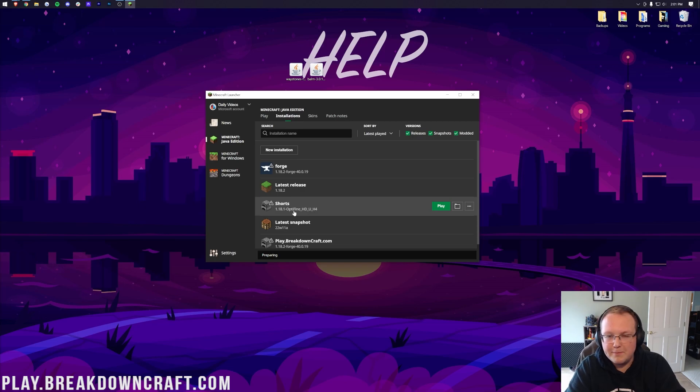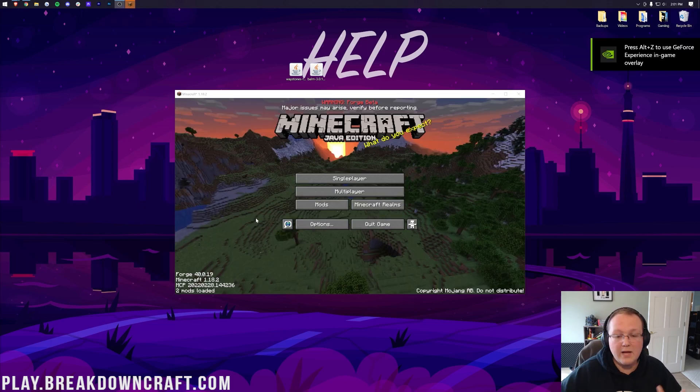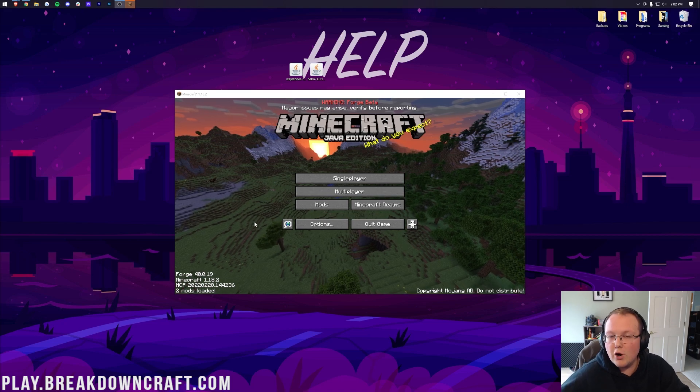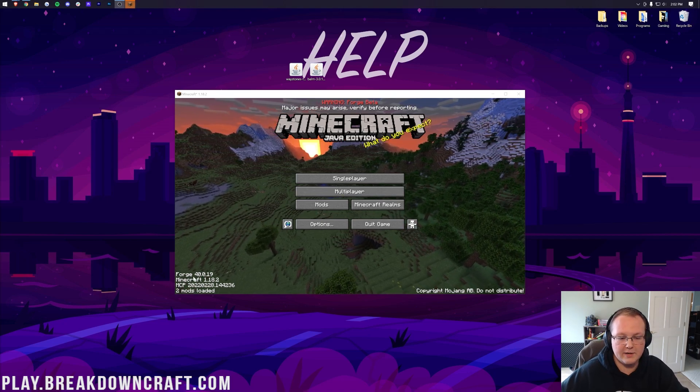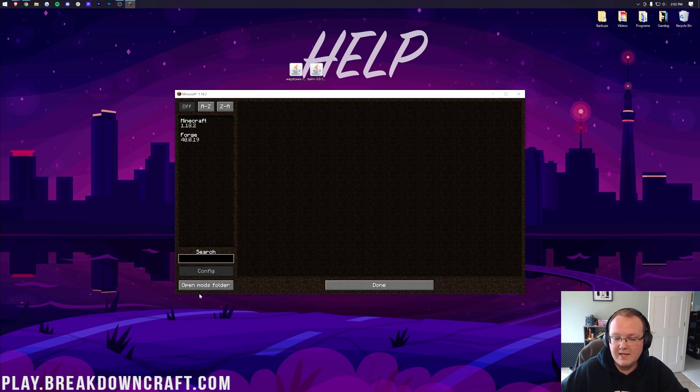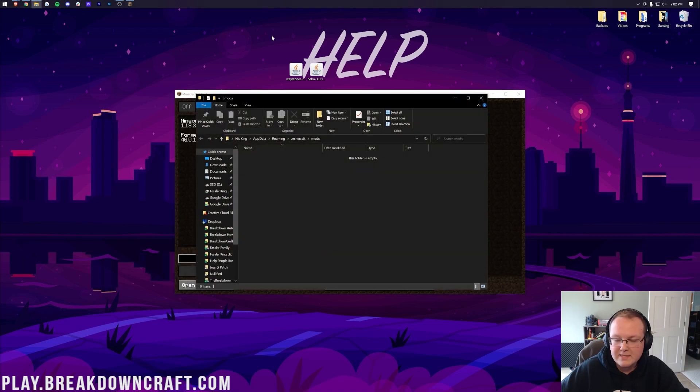As you can see, it is now preparing and launching — it's going to take a minute to open up, which is perfectly normal for Forge and Minecraft. I'll do a jump cut until we're on the main menu. Once we're on the main menu — and you can confirm Forge is running by checking the bottom left — it's super easy to install Waystones. Click on Mods and then click on Open Mods Folder. Then take Waystones and Balm and drag and drop them both into the Mods Folder.